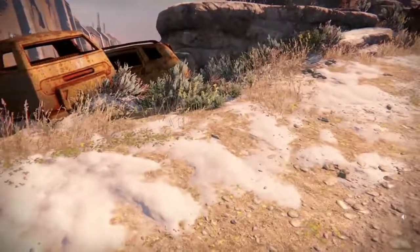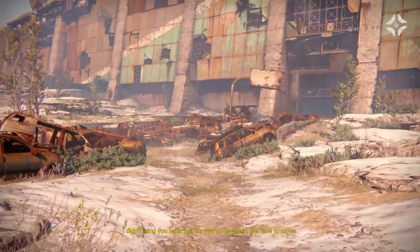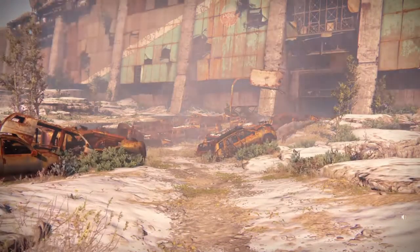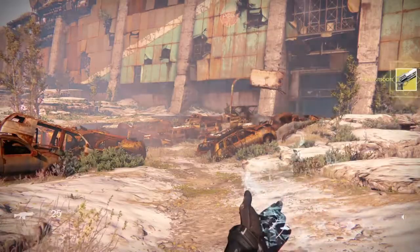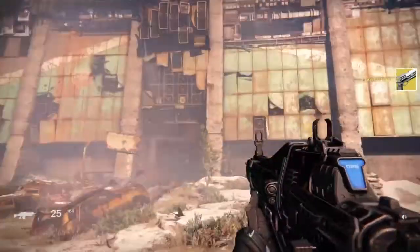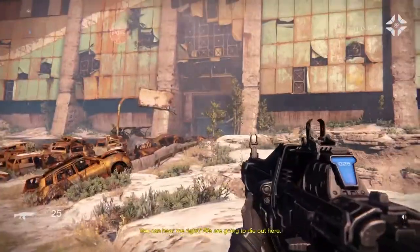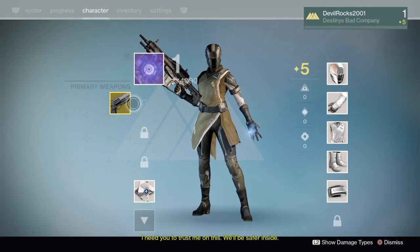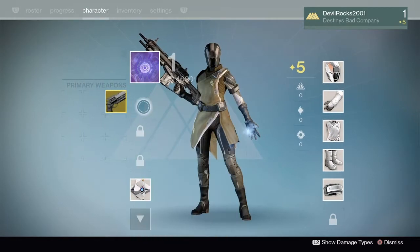So I'm going to go ahead and transfer an exotic here. I'm going to transfer the Hawkmoon. Hold on — registered, there we go. Transfer to Warlock — there we go. Now I've got this weird gun that looks like a Red Death but it's an auto rifle.